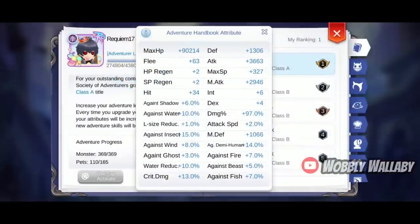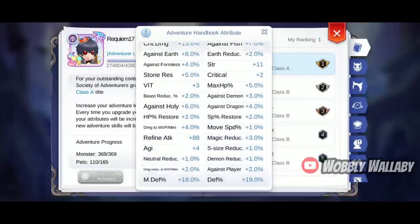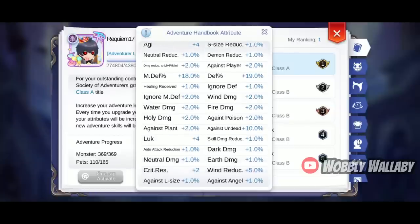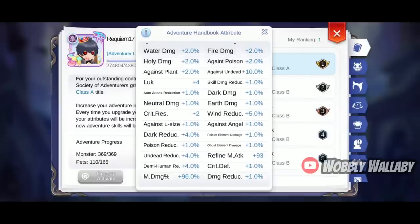Here is his Adventure Handbook. He has 90,214 HP, 3,663 attack, and 97% attack deposits. He'll keep scrolling down so you can see the rest. Even though his Adventure Handbook is very high, it doesn't mean a low-deposit Wataru wouldn't do well either. It just means you cannot one-shot the high-end MVPs, but you can still do quite well with lower-board MVPs because of how well Dragon King's Rage scales.